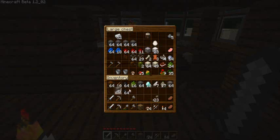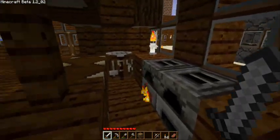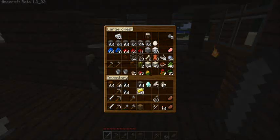Today what we're going to do is we're going to use dispensers to set up a defense perimeter around this house. So the first thing I'm going to do, because I have it available here, is I'm going to make a clock.